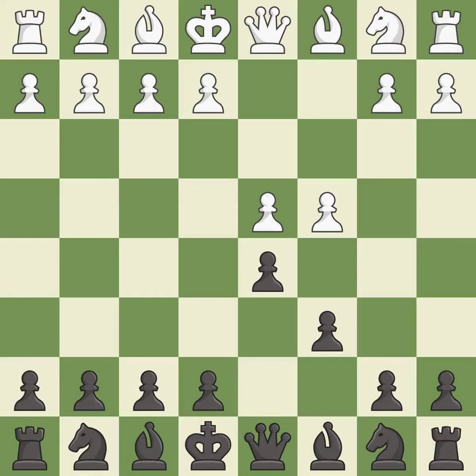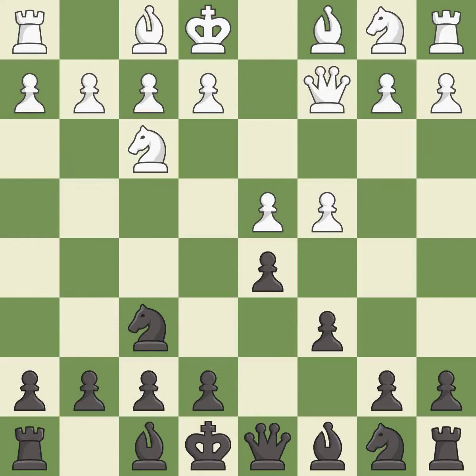In the Slav defense, c6 supports the d5 pawn. Nf3 controls the e5 square and protects the d4 pawn. Nf6 develops the knight toward the center, adds support to the d5 pawn, and controls the e4 square. Qc2 develops the queen and protects the c4 pawn.